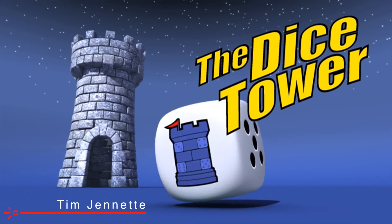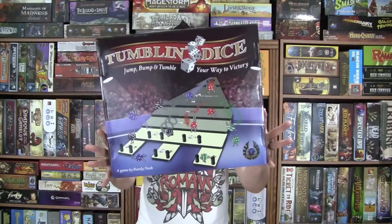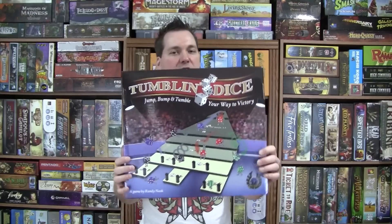It's time for another Dice Tower review with Tim Jeannette. Hey everyone, Tim Jeannette the Metal Meeple here, and in this video we're taking a look at a game called Tumbling Dice. This is the Eagle Griffin version; it came out in 2015. Originally it came out in 2004, and throughout the different versions it was designed by Kerry Grayson, Randy Nash, and Rick Seward.